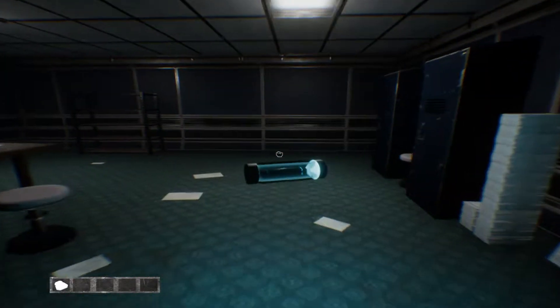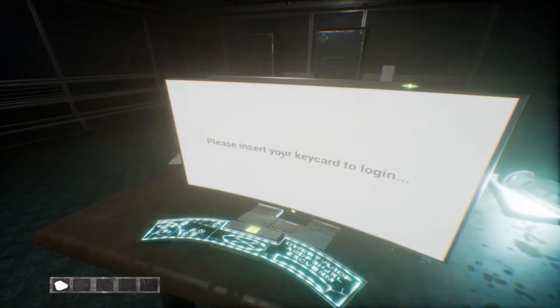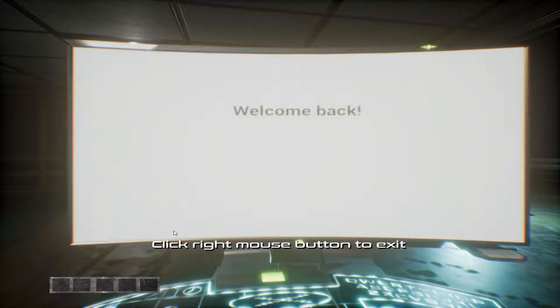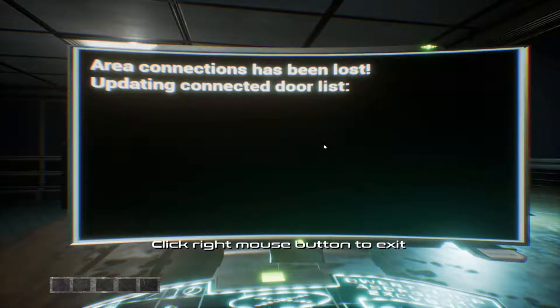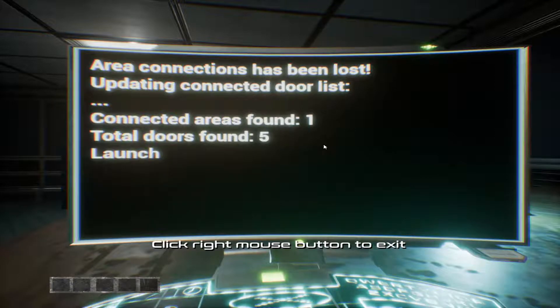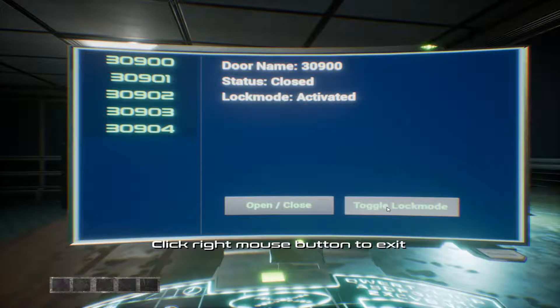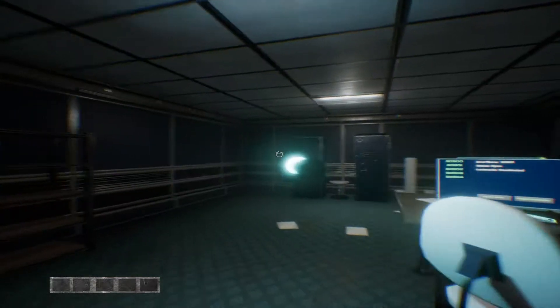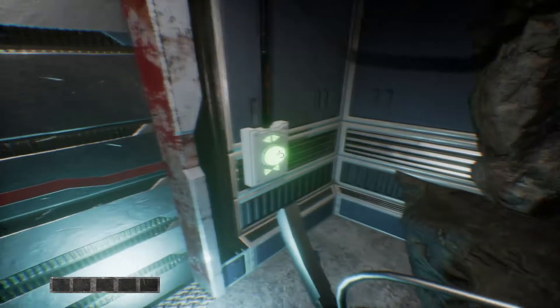I'll take this flashlight even though it looks like there's plenty of light in here. There we go — probably going to use the password right here. Insert my keycard. Welcome back. T, A, 4, M. Nice. Area of connection has been lost — updating connected door list. Connected areas found: one. Total doors found: five. We got a GUI, I don't have to do any command blind. Close lock mode activated — deactivated. Hopefully there wasn't a reason why that door was closed. I'm like 99% sure this isn't a horror game. Pretty sure. I mean, it looks like it could turn into one if they wanted to go that direction, but I'm pretty sure it's not.